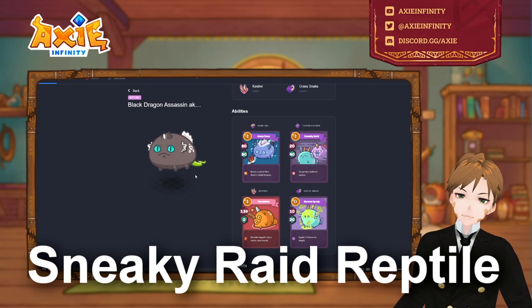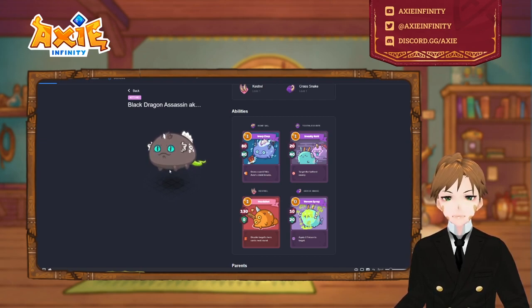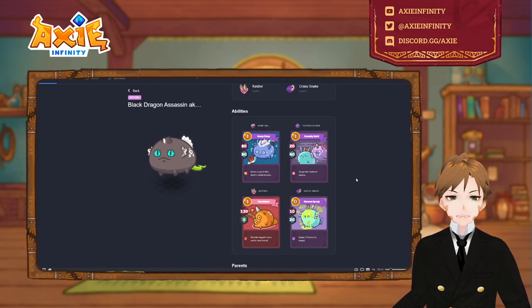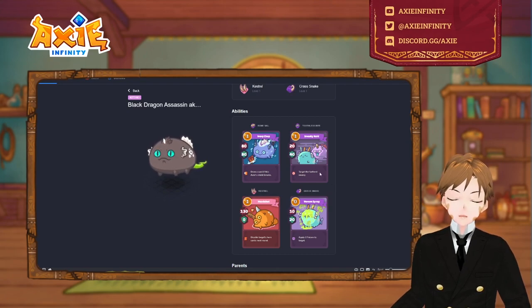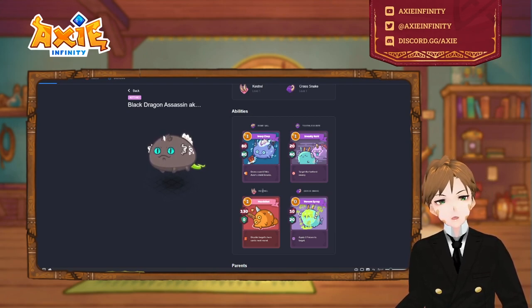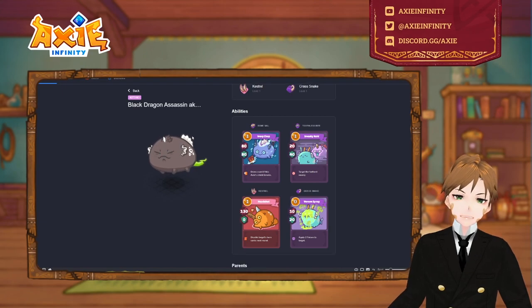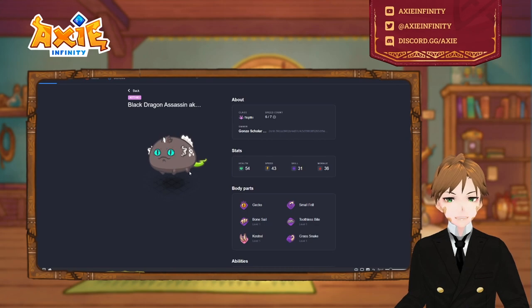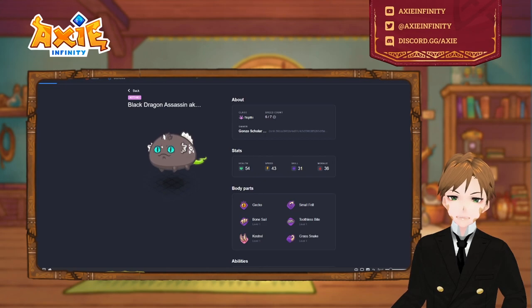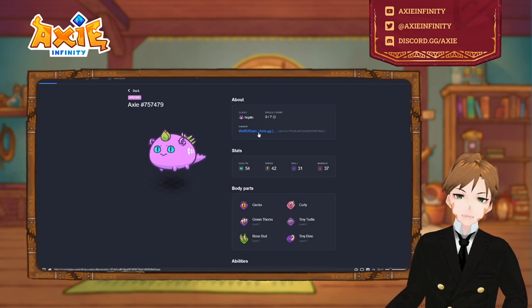Now we have the sneaky raid reptile. There are many variants, but this one is super strong — in the early game it can disrupt the enemy with venom spray, double venom spray, which is very strong. It has nice shields as well, and with kestrel for a strong 1v1 high damage card. The most essential ingredients are sneaky raid, the grass snake, and the ivory chop — super strong moves. It has 43 speed because of kestrel as well, so it can go toe-to-toe against beasts.